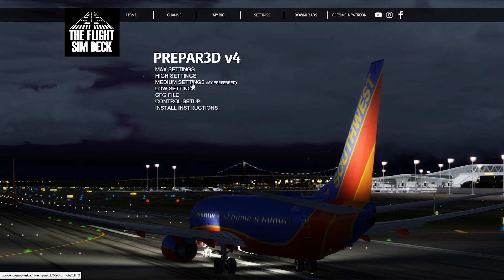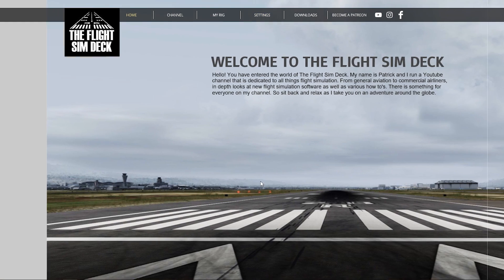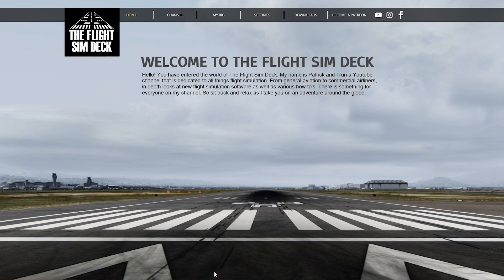Medium is the one I mainly use — it's my most preferred. High settings I can usually get away with sometimes with smaller aircraft, depending on where I am. Max settings isn't really for running at all — it's horrible on frames, but it's good if you want to take pictures. This picture here was taken with max settings, and even the homepage — this is the new FlightBeam KSFO on maxed-out settings. I just do that to get the best quality for taking a picture.